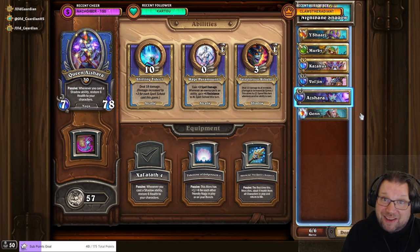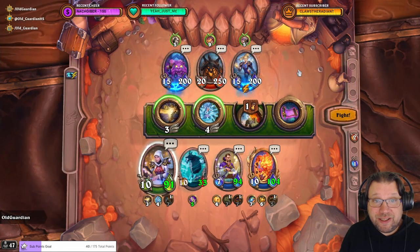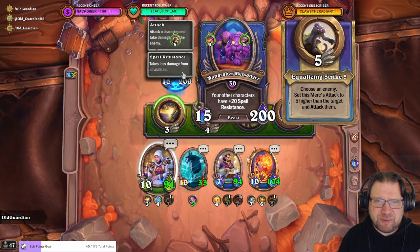And this is what all three comps look like in action. Fire team against Heroic Nightbane. Nightbane has plus 20, plus 20, and Windfury while alone. The Mana Saber Messenger has plus 20 spell resistance.